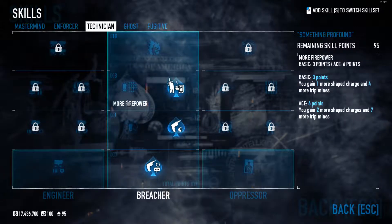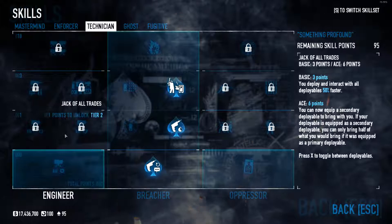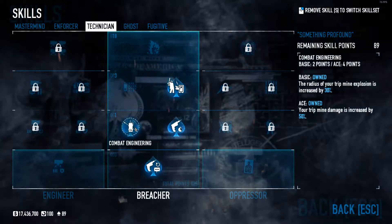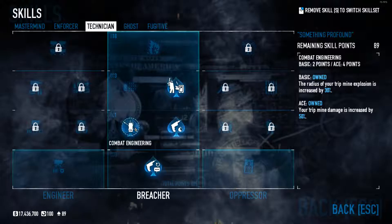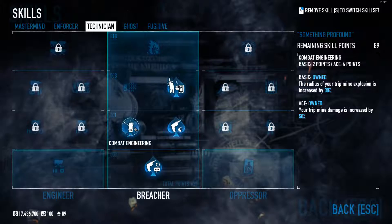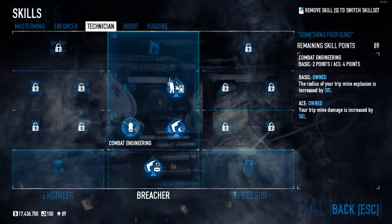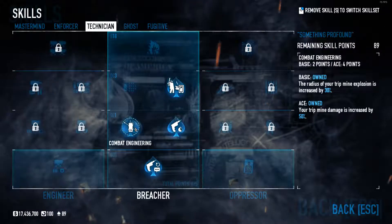We could place points in the sentry gun options, but since I'm not taking the sentry gun, we're actually going to ace combat engineer instead, which increases the radius of your tripmine explosions by 30% and your tripmine damage by 50%. For C4s it's nice — you get a little boost on it.